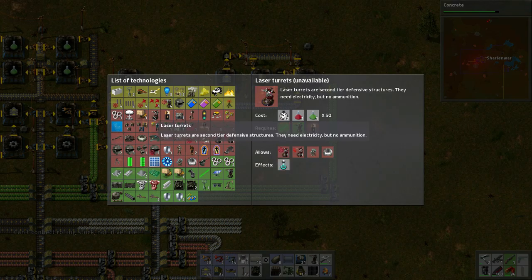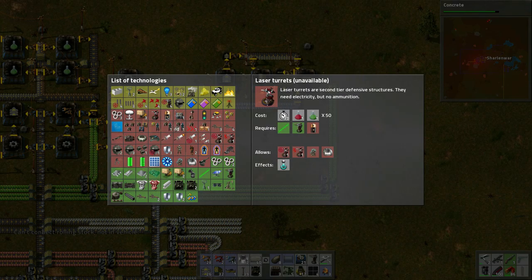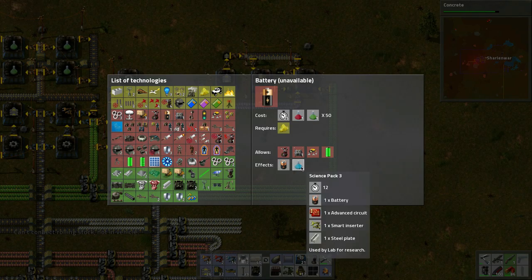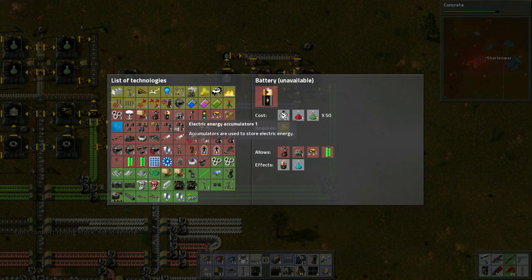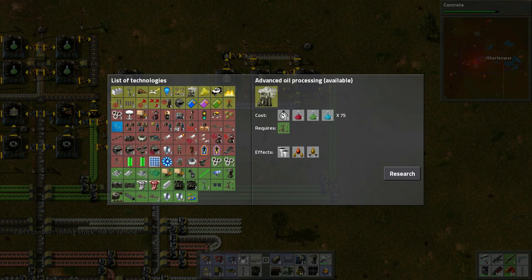Let's look through here — I thought there was a way of clicking. Right here, we need Science Pack 3, which allows effects like battery. So we're probably not there yet, we probably have to work on all this stuff here for processing.